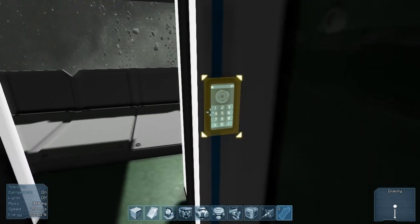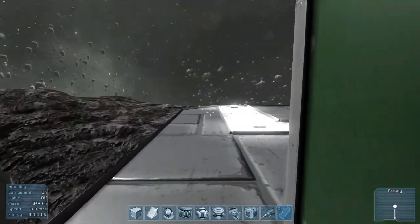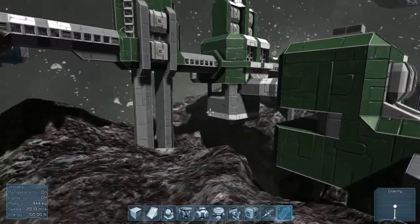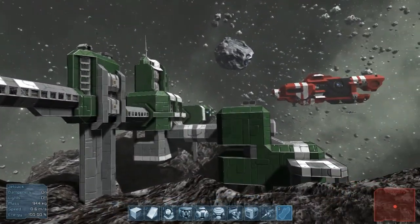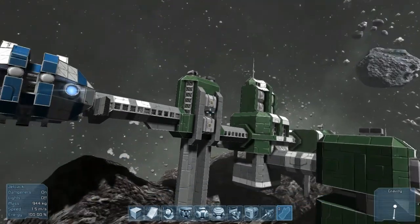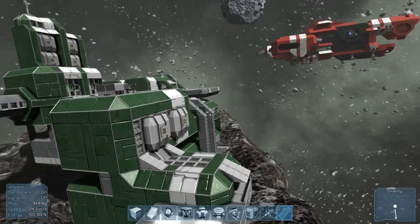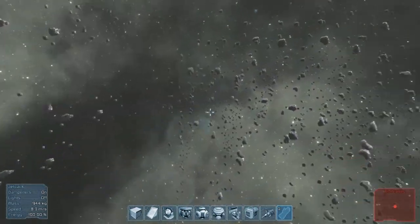Maybe the doors work now. Well, it didn't do anything — but you can toggle them now, which is cool. This is a kind of big station. We went through the hallway, went down and out. There's also an upper section up there with some storage, and another upper section up there with some storage as well. So let's show you how the symmetry works.